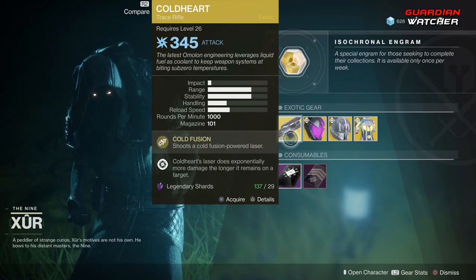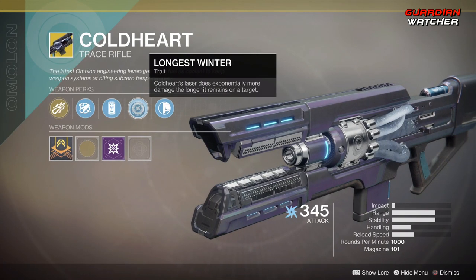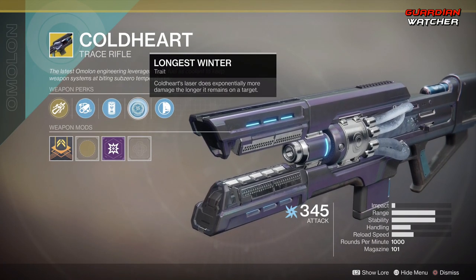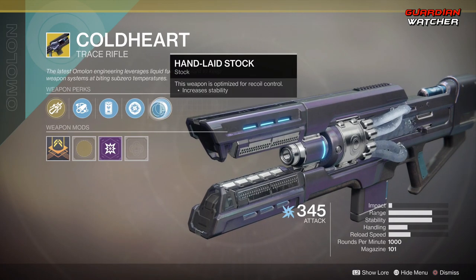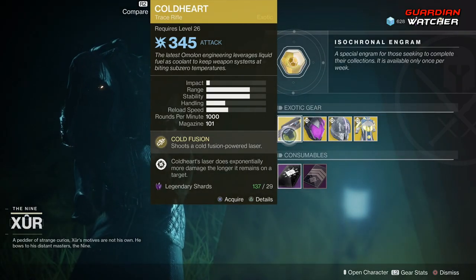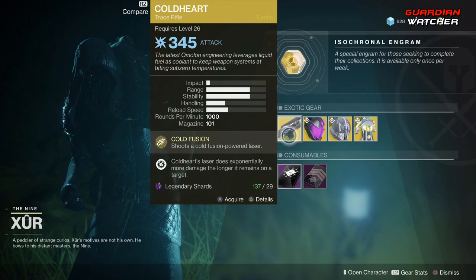The central perk on this is Cold Fusion, which shoots a Cold Fusion powered laser. Then we have Extended Barrel, Enhanced Battery, Longest Winner — Cold Heart's laser does exponentially more damage the longer it remains on target — and then Handlaid Stock. This is definitely a Tier 1 in PvE, but probably a Tier 2 to 2.5 in PvP.